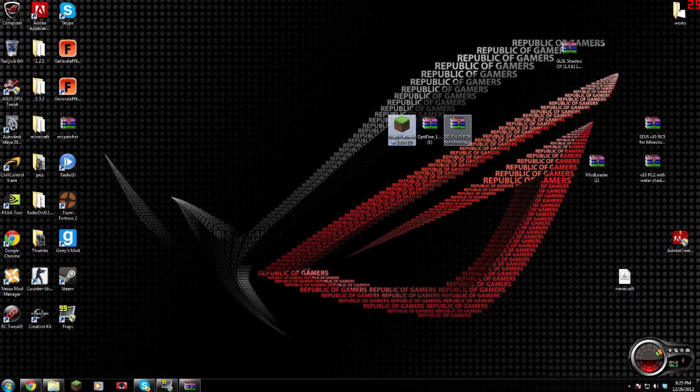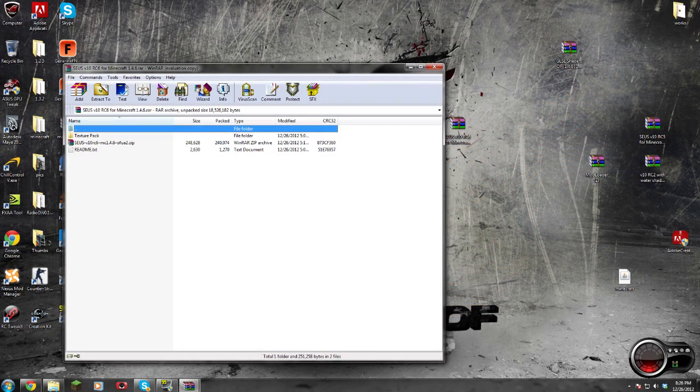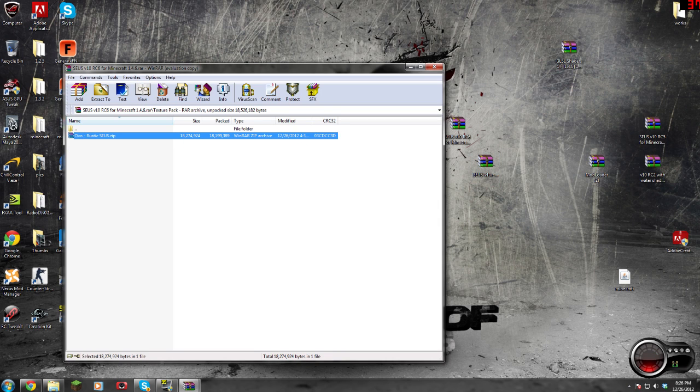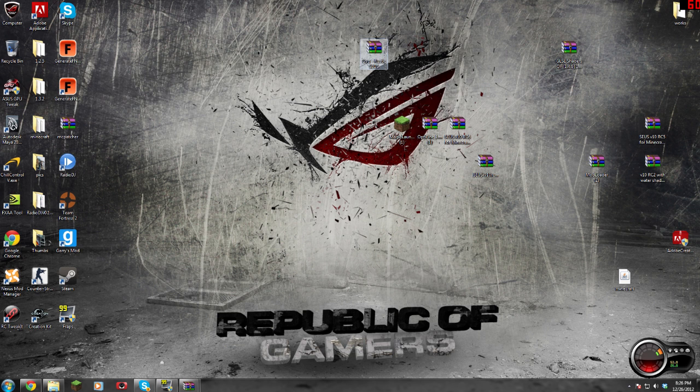Before we start, here's what I'm going to do. I'm going to click on the Zeus RAR and pull out this Zeus V10 RC6 MC 1.4 file. And then I'm going to click on the texture pack and pull out the texture pack as well. So I have my texture pack there, and I have those there.